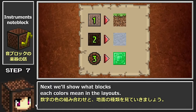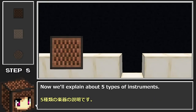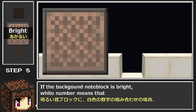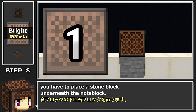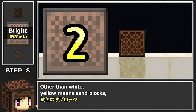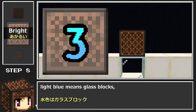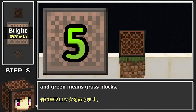Next we'll show what blocks each color means in the layouts. Now we'll explain the 5 types of instruments. If the background note block is bright, white numbers mean you have to place a stone block underneath the note block. Other than white: yellow means sand blocks, light blue means glass blocks, orange means wood blocks, and green means grass blocks.